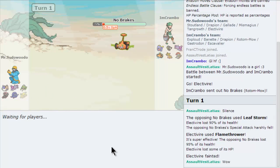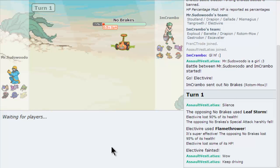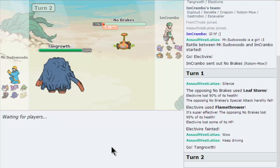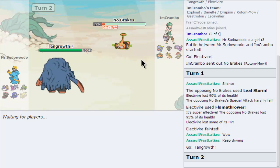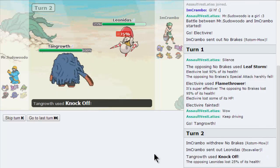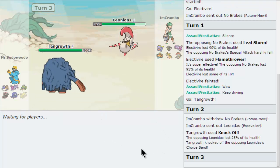A Life Orb Flamethrower with no investment? That's impressive — Rotom-Mow, you scurvy! The base bulk that all the Rotoms have is pretty amazing. Now we're gonna switch. I think I want to keep this around. We can pivot switch and he doesn't seem to have any hazards like rocks. Should we bring in Escavalier? We bring Escavalier — Leonidas. He knocks off our Choice Band, which is not that bad. It's gonna Megahorn the heck out of it. Even if we switch something in, nothing wants to take that. Coming off 120 base attack with a 120 base power move — that's gonna hurt.